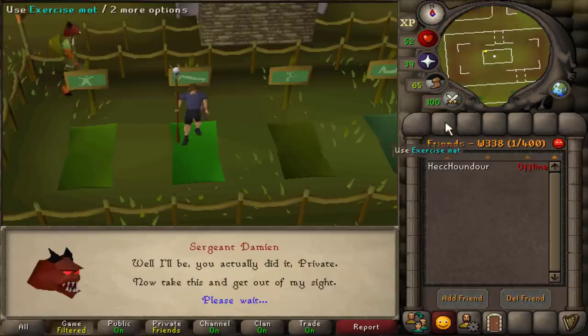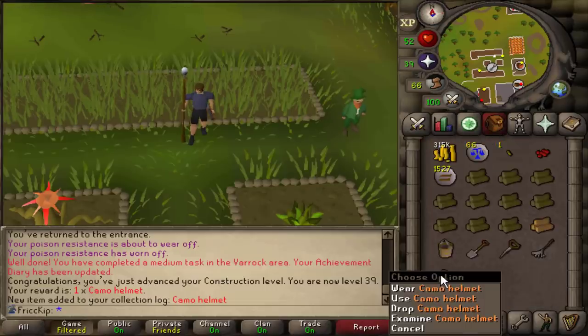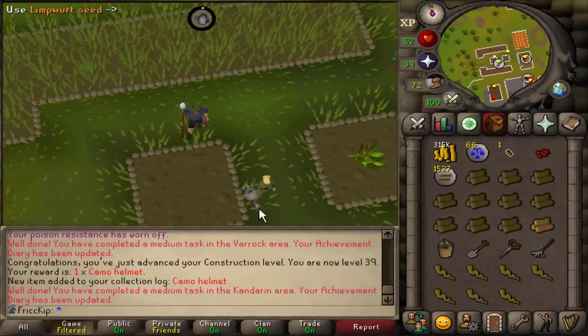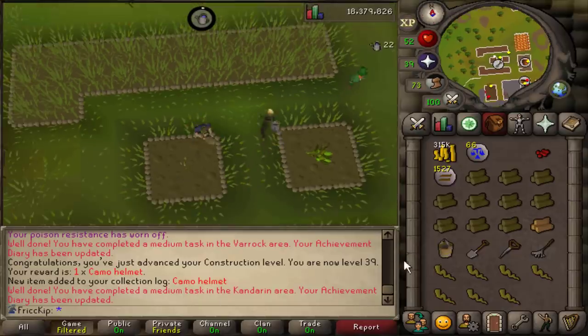Drill Sergeant random done and we got a piece of the camo outfit. I needed some limpwurt for one of the Rock tasks, and apparently just picking the limpwurts was also a Kandarin task — look at me being macro efficient.